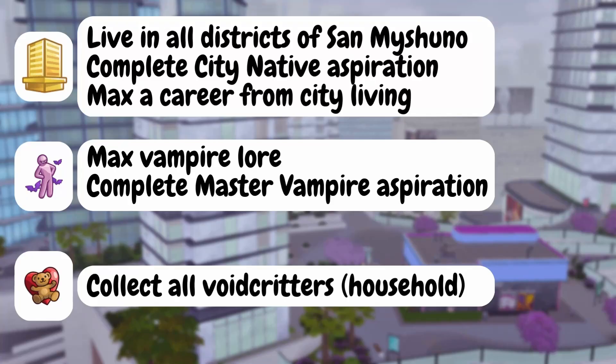The let's play will start from there, and these are the main goals I've set. For City Living, I want Mave to live in all the districts of San Myshuno — maybe afterwards we'll move out to another world when she has kids — but definitely while she's a young adult I want her to live in every district. I also want her to complete the City Native aspiration as her secondary aspiration, and max her career from City Living, which I don't think I've ever done. I started her in the Politician career because I thought it would be cool for a vampire to be a charity fundraiser.